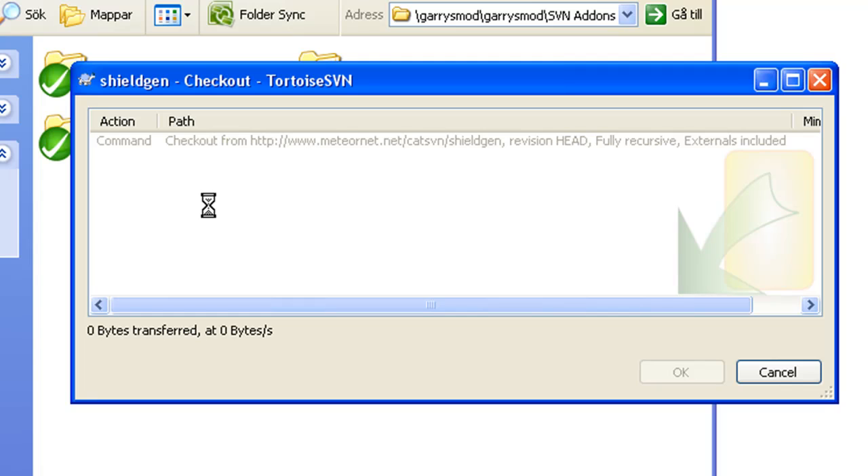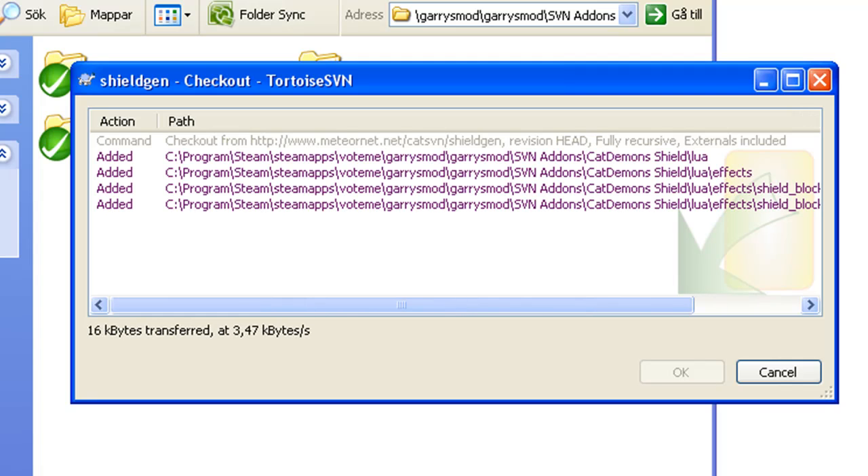If it needs a password and you're into Garry's Mod, just type 'Anon' for the username — like if it's Cat Demons, Pirate Ship Wars, PSV, or similar servers, use anonymous login.